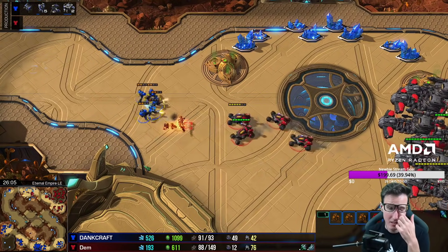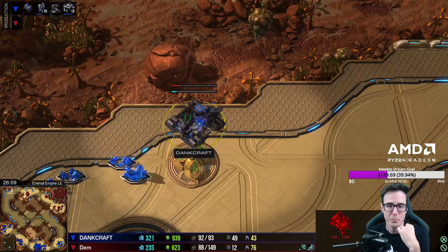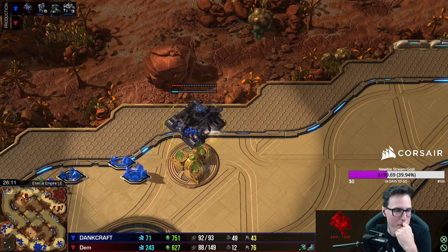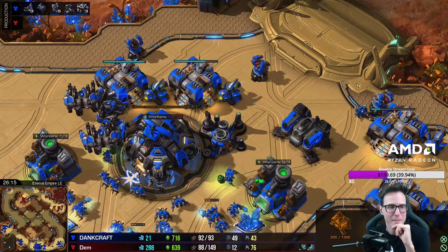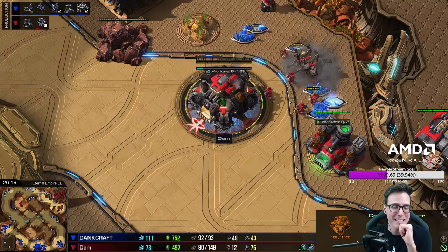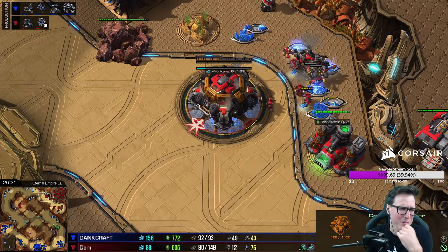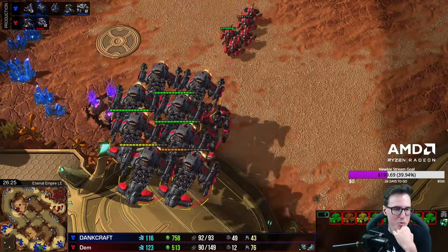He pulls every BC home and his Thor count continues to grow. I cannot believe he gets away with this. Florencio is that cat you throw off a skyscraper — it spins through the air, lands on its feet, and just walks off casually. Those marines did a brilliant job. He's going to build a new barracks in the top left to run by from up there. Mass Thor on the way. Planetary on the space rather than orbital when he's only on 12 SCVs. Once again the entire army is just running around in a big clump.